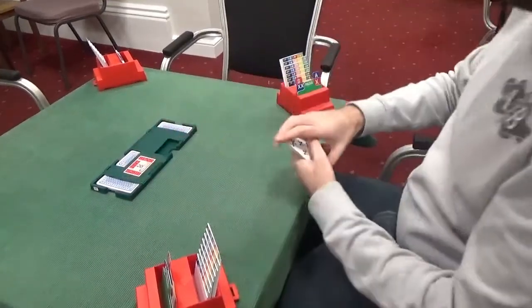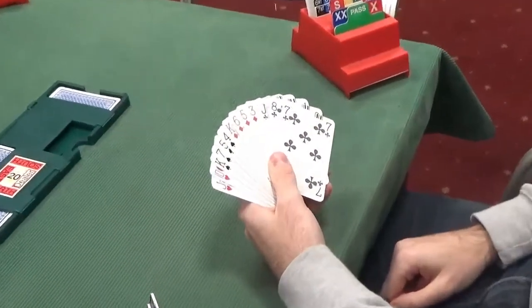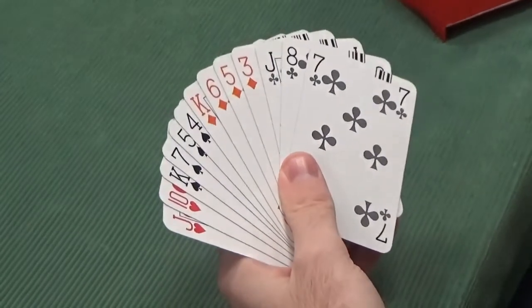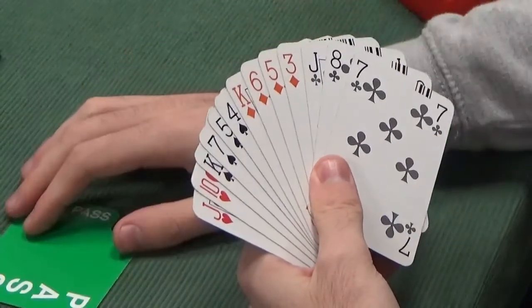West deal up, everyone vulnerable. West has a balanced 8 count, 4-4 in diamonds and spades. Nothing exciting to do here — a nice and easy start.